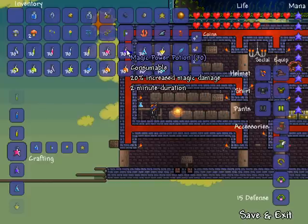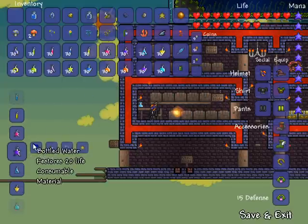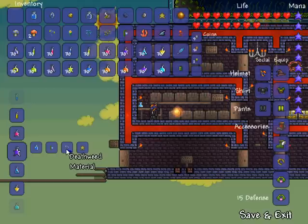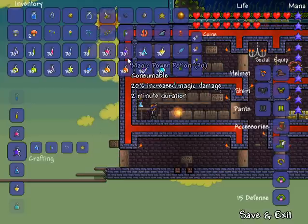Next up is magic power potion. It increases your magic damage by 20 percent and lasts for two minutes. It's created using one bottled water, one moon glow which grows in jungle grass, one deathweed which blooms on a blood moon and grows on ebon stone and corrupted grass, and one fallen star.